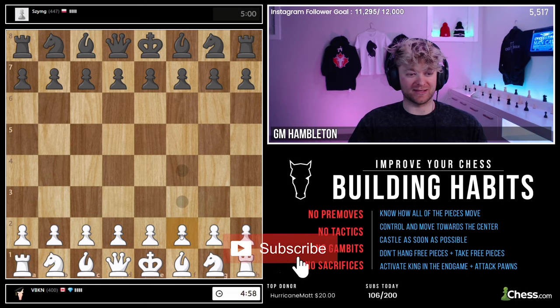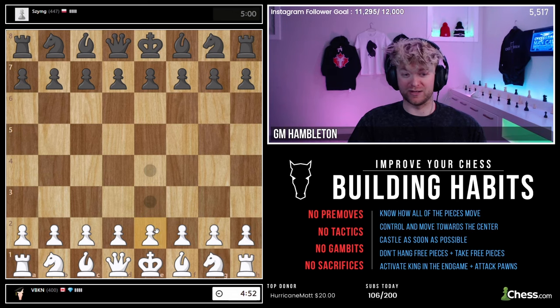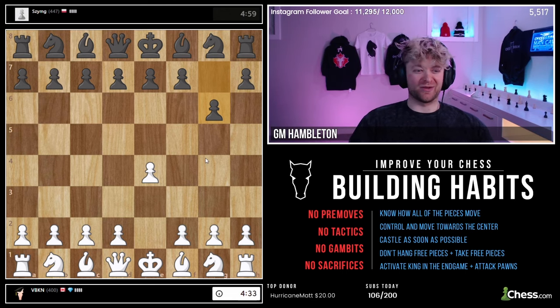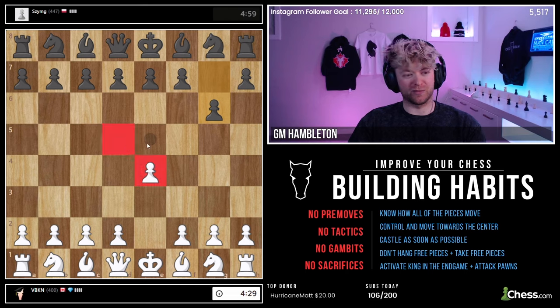So we got the white pieces. I always have these things on that tell you where you can move. It's important to know how the pieces move — pawns move two squares. One of the best ways to start would be E4. We got the username VBKN. No one's going to know it's me. I'm really under the radar here. So I've played E4 — it's all about controlling the center.